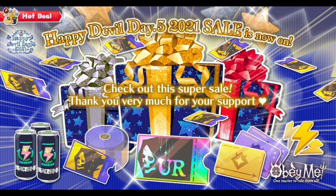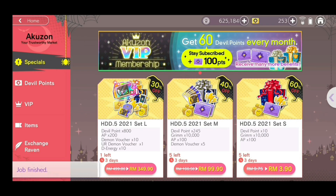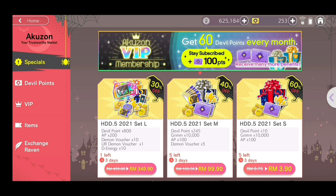The next event is the Happy Devil Day 0.5 2021 sale. There are three sales available: the cheapest is HDD 0.5 2021 Set S, next is Set M, and the most expensive is Set L. Set L is the most expensive, but it's the only set where you can get a UR demon voucher. Just remember that the UR demon voucher is so far only usable in the current event Nightmare.